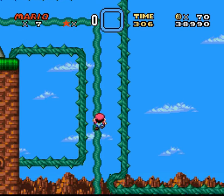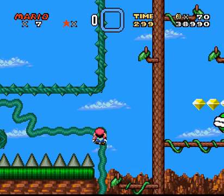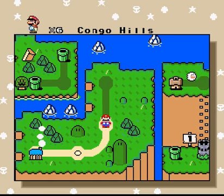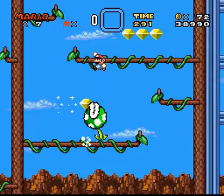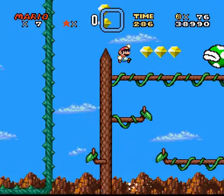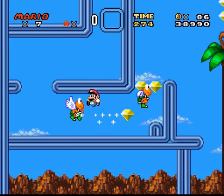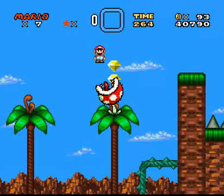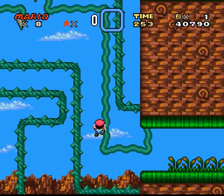I could cheat the level if I wanted to, but I'm not going to. My computer sometimes likes to mess me up by clicking outside of the window, and then either I cannot move — causing me to die — or it makes me move all the way to the right without my control. Basically out of my control. It's kind of stupid. I don't know why my computer does that — it's like running random programs. Was that really necessary?